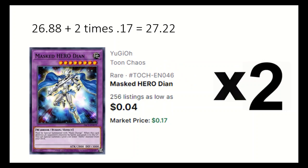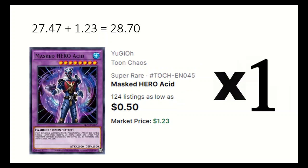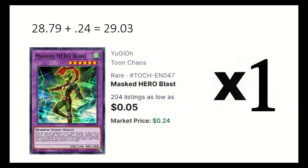2 Masked HERO Dian can special summon a level 4 or lower hero from the deck if it destroys a monster by battle. 1 Masked HERO Divine Wind can't be destroyed by battle and your opponent can only attack once per battle phase. 1 Masked HERO Acid when summoned can destroy all your opponent's spells and traps. 1 Masked HERO Goka gains 100 attack for each hero in your grave. 1 Masked HERO Blast can halve an opponent's monster's attack when it is summoned and can return a spell or trap your opponent controls by paying 500 life points.